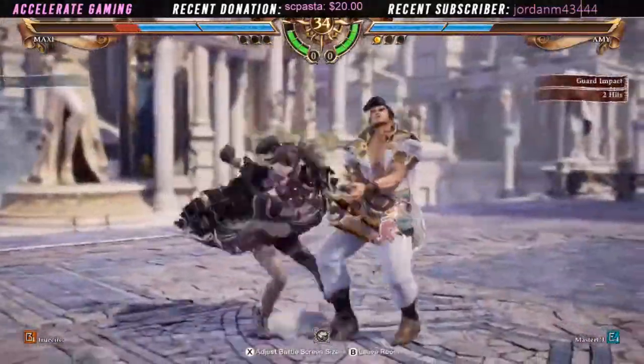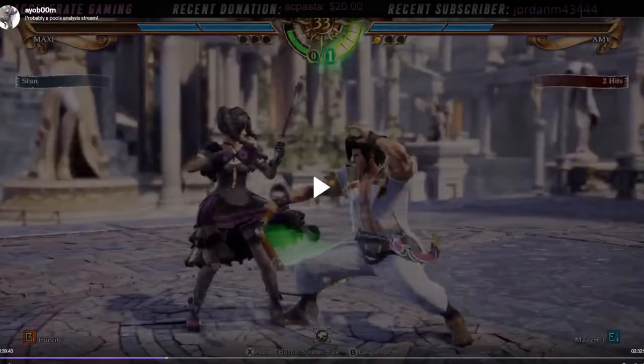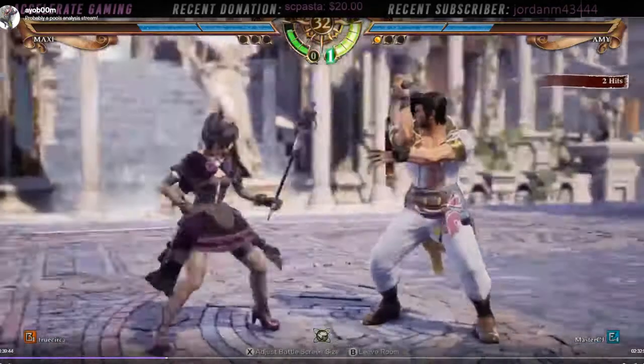An interesting choice to go with 6B. In those kinds of situations once he's in stances, I tend to go for a more high-committal kind of thing, where he's either going to go for a mid which can be mid-parried, or he's going to go for a high which can be tech-wrapped. 6BB kind of gets you out of that situation, but it doesn't really lead to a whole lot of reward. Meanwhile, if I'm correct, I'll either get a 3A counter hit or I'll get a mid-parry, which has the biggest reward that you can possibly get.